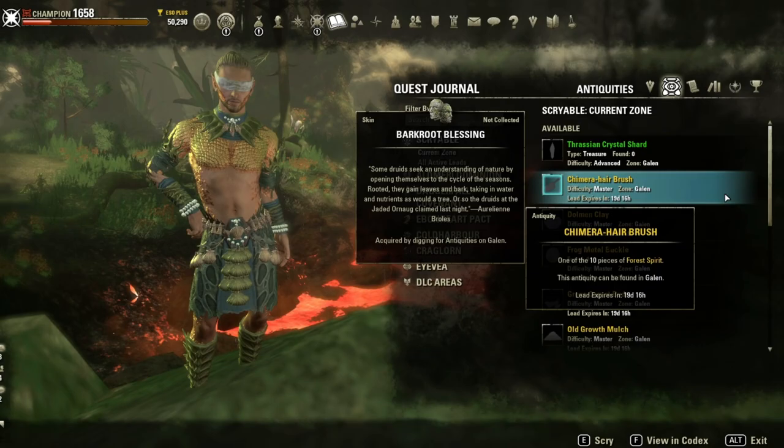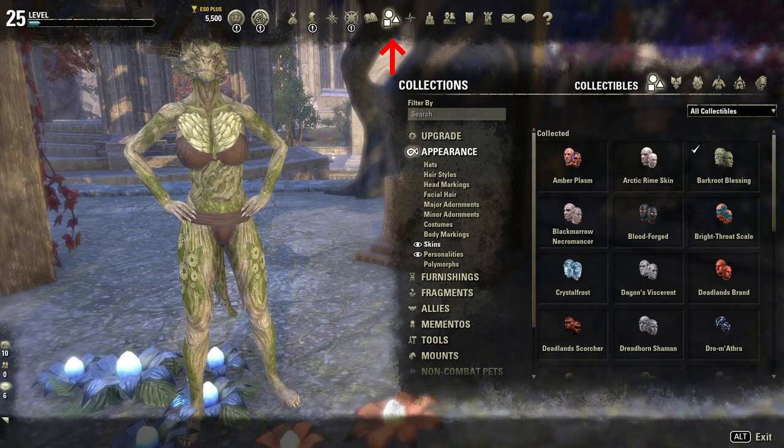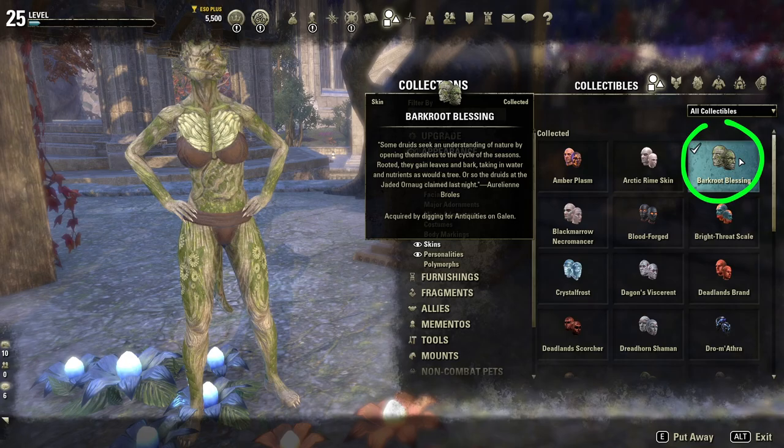Once you've found all 10 Barkwood Blessing Skin leads you have to excavate the fragments in Galen. After you excavated all leads the Barkwood Blessing Skin will be automatically added to your collection. To activate the skin open your collection, Appearance, Skins and then click the Barkwood Blessing Skin to activate it.